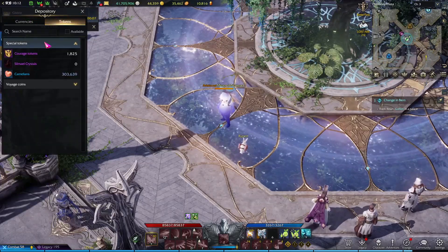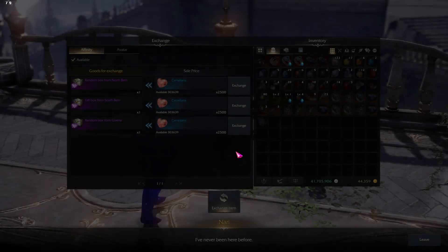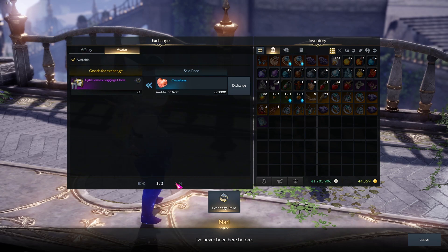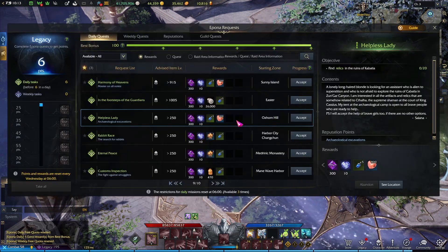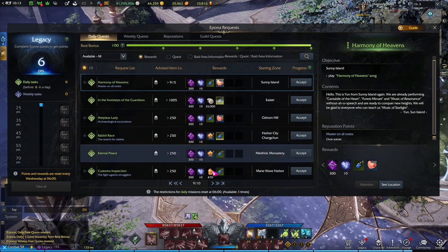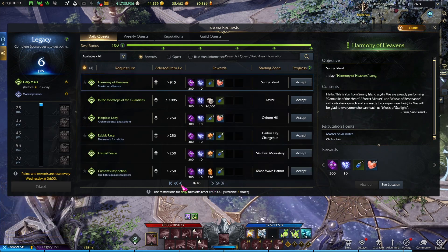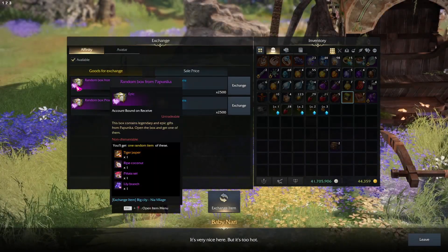Carnelians are a type of currency you can use to purchase useful things like affinity boxes or avatars. You can obtain them through various activities like killing mobs, doing quests, etc. If you really want to push to get something like the affinity gifts, there are daily Unas that you can send your alts to do to farm Carnelians. It's also worth mentioning that when trading Carnelians for affinity boxes, the location of where you trade them matters.